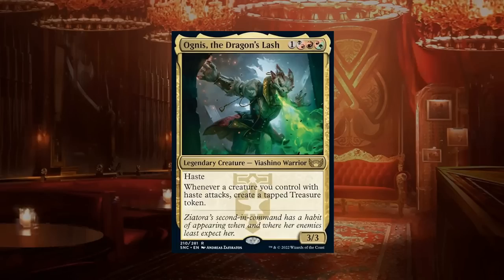Ognis the Dragon's Lash is a four-mana hybrid 3/3 legendary viashino warrior at rare with haste. Whenever a creature you control with haste attacks, create a tapped treasure token. The Riveteers have quite a few haste creatures, and the blitz mechanic gives creatures haste as well, so there are more haste creatures than expected. Treasures are incredibly valuable in a set with so many colors and powerful cards to splash. Turn-four Ognis generating treasures and potentially snowballing mana advantage makes it deserving of an A.